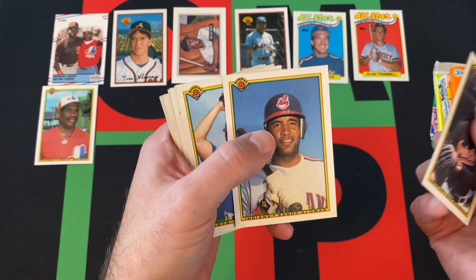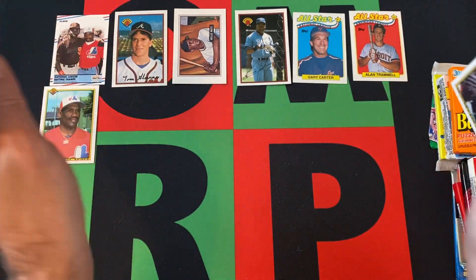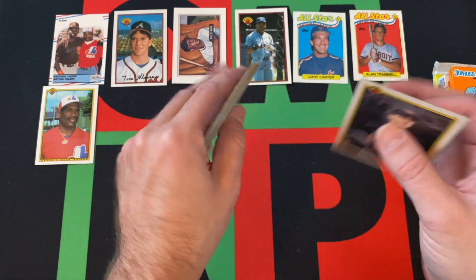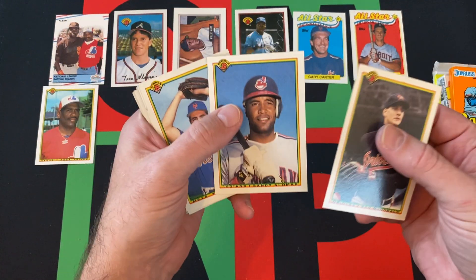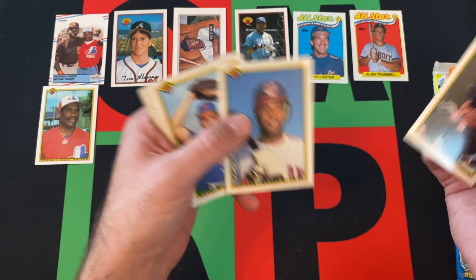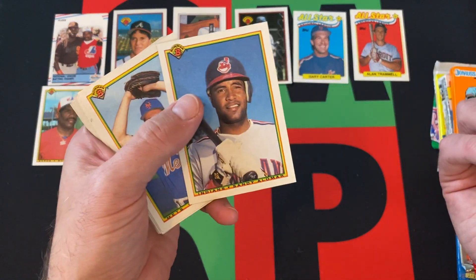They put 'Rock' on Tim Raines's cards for some reason. There are some weird stories about how he got that name, but I feel like those were debunked — still kind of a mystery. He says one thing, other people say other things. Sandy Alomar, John Franco, Kevin Bearse, Brian Smith.